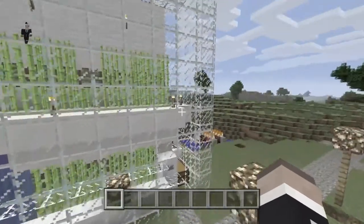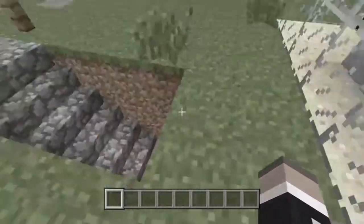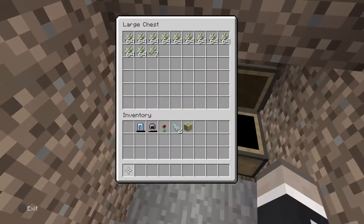Here is my sugar cane farm. The sugar cane grows, I press this button, the pistons stick out, and push the sugar cane into water that then leads to a hopper that then leads into this chest.